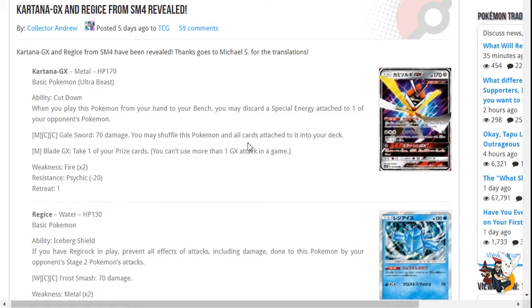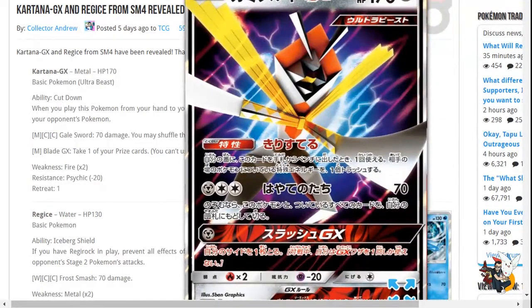Gale Sword does 70 damage and you may shuffle this Pokemon and all cards attached to it back into your deck. Since it says 'may,' you don't have to. 70 damage with Choice Band means 100 damage, and with weakness you're doing 200 damage. If you're playing Kukui as well, you hit 120, which after weakness knocks out Gardevoir from full. It's really nice in this Gardevoir-heavy meta. It also hits Ninetales for weakness, which concerns me — but overall a strong tech.